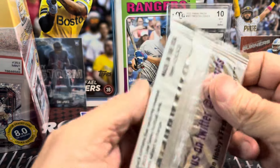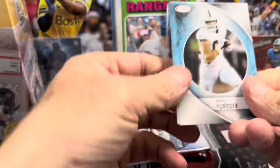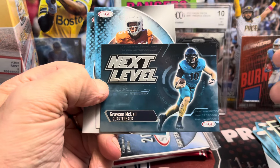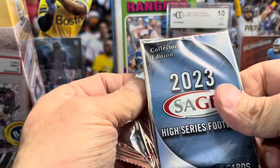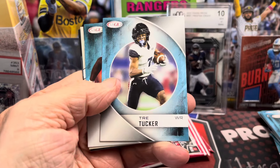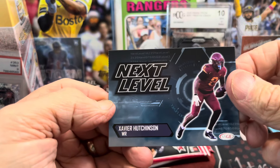Alright, 2023 Low Series — this is the Collector's Edition. Let's see what is in here. Next level — McCall B., John Robinson, and Sean Tucker. Another — actually this is the High Series, sorry, my bad. High Series, Low Series, whatever Series. Let's see if we can pull a CJ Stroud auto out of one of these. Tank Bixby, another B. John, and Xavier Hutchinson. Alright.